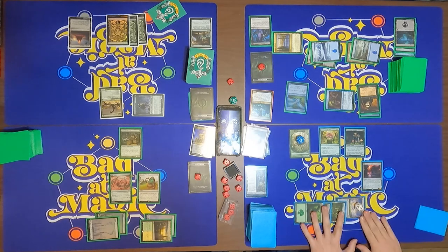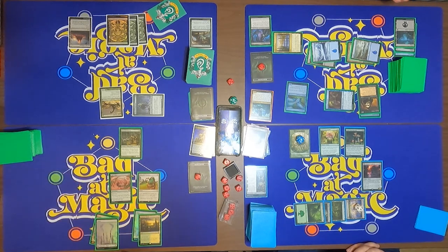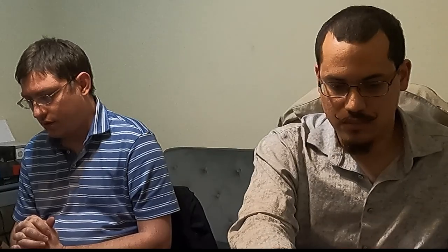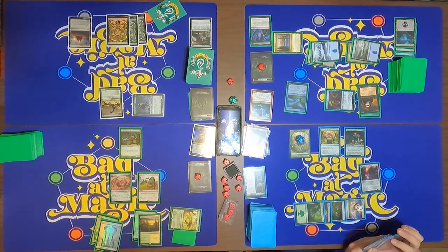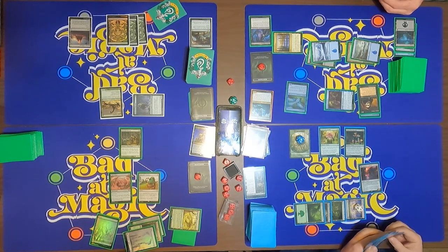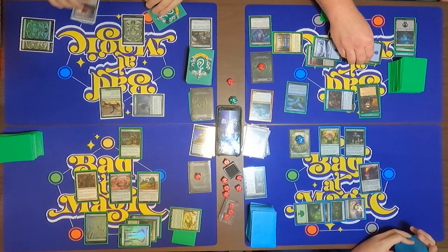Four-four Conqueror's Hellkite. Would you like to see the back side? What does it do? I know it flips — it exiles itself in combat, then flips. The big one is: for seven mana I can return creatures from my graveyard. What does that do? Sac your creature, regenerate a creature — that's really good. Pass.